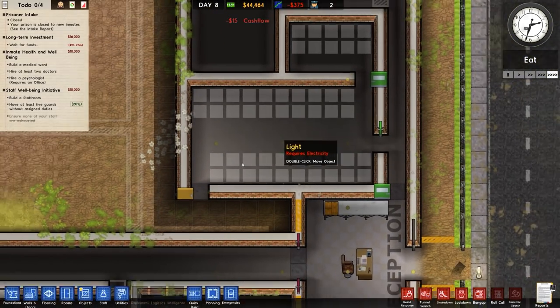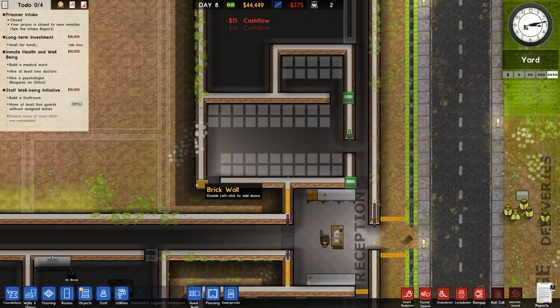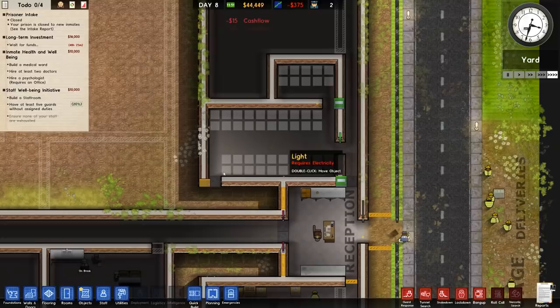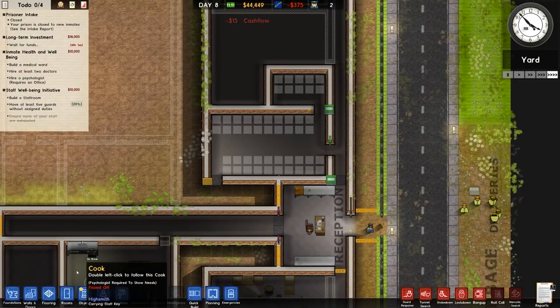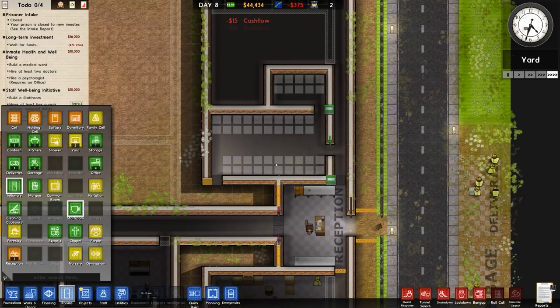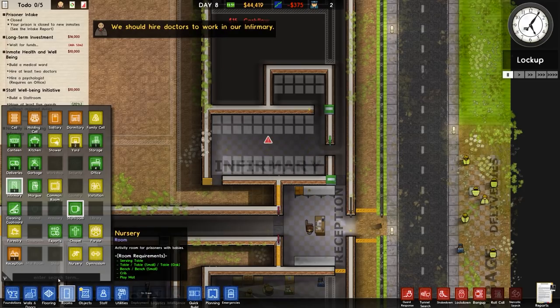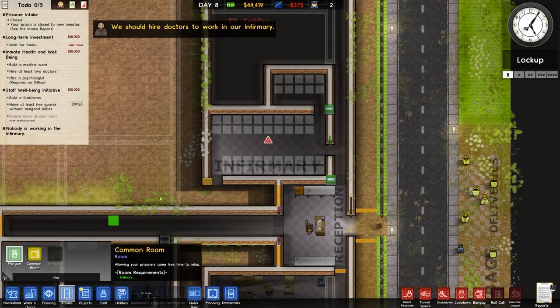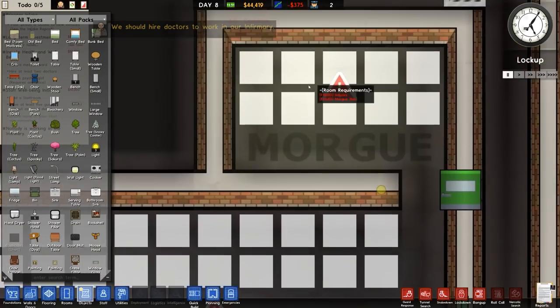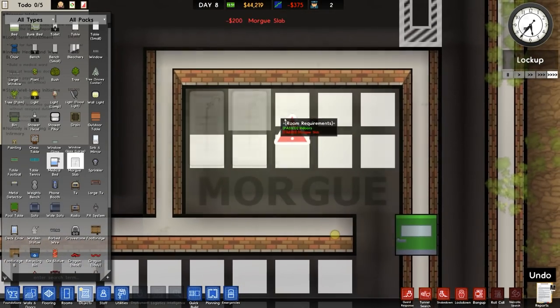You can let them in, or you can have a staff door or higher so they have to request access. Either way, they get access. Infirmary and morgue — reduce that down. Morgue slabs done. Medical beds — not getting too many more.